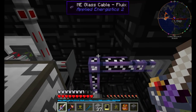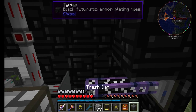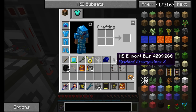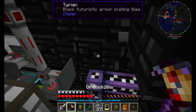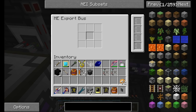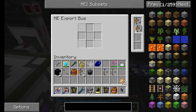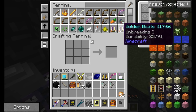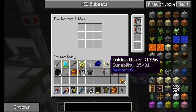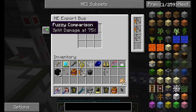Where are we going to put this guy? I want to make sure that I can actually do a couple things with this. Let's put him here for the time being, and we're going to put one export bus here. Before we configure it, I want to make sure it's set up properly. With export buses, you're only allowed to choose one slot until you add capacity cards. Each capacity card gives you a few more slots here, up to a total of nine.